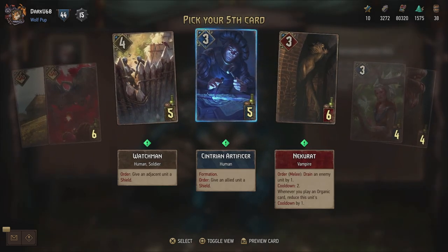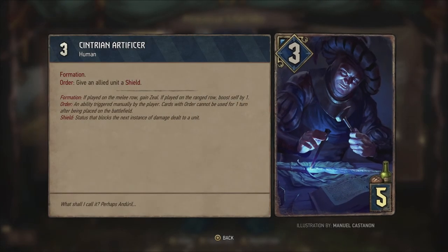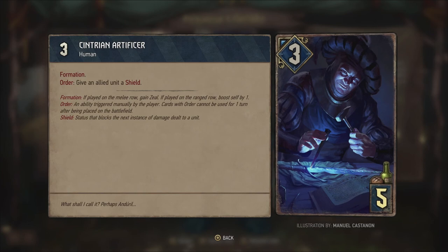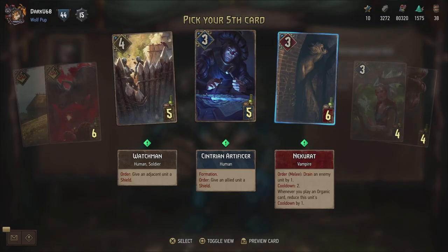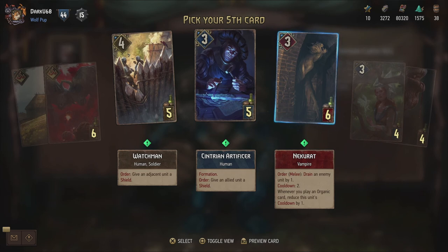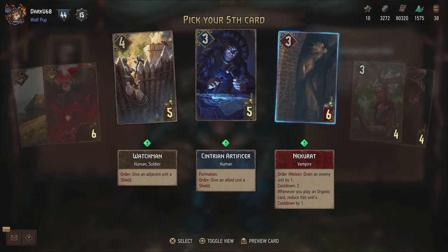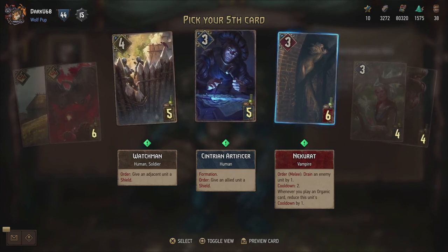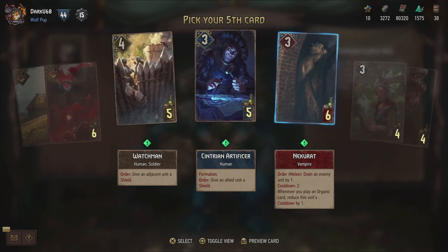Then we get the Centurion Artificer Formation - that is also something new. If played on the melee row, gain zeal. If played on the ranged row, boost self by one. So an automatic effect based on its position - that's pretty cool. And then the Nekurat - melee: drain an enemy unit by one, with a cooldown of two turns. Whenever you play an organic card, reduce this unit's cooldown by one. Draining is damaging by one and boosting yourself by one as well. It's an order ability that does not trigger on zeal, so you need to wait a turn to use this.